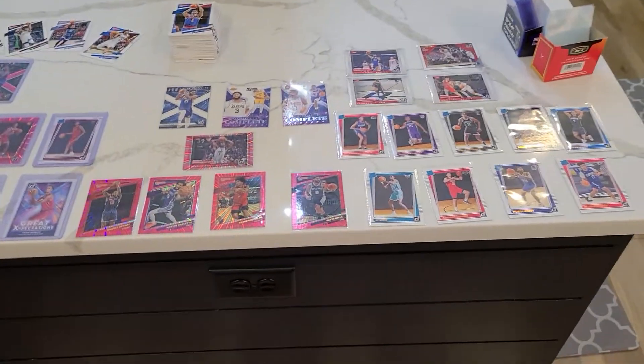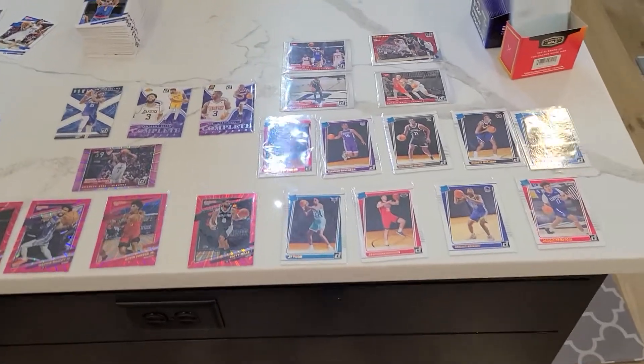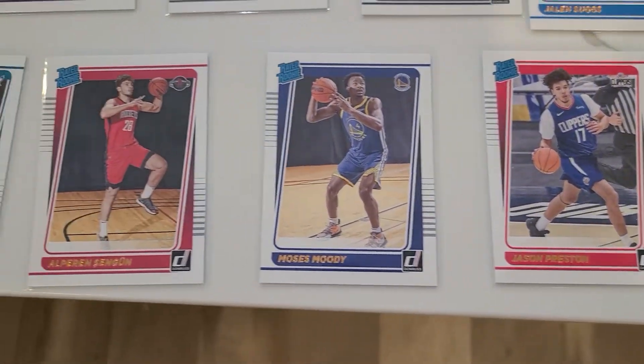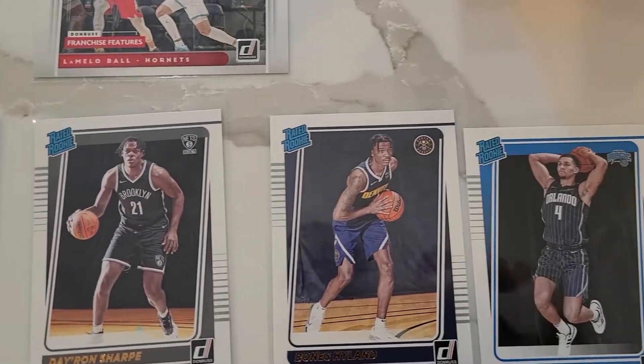Tonight's 2021 Donruss mega rip got some pretty decent hits — some of the better rookies I've ever pulled out of one mega. You can see our Rated Rookies right here: we got Moses Moody in there, we got a Jalen Suggs.